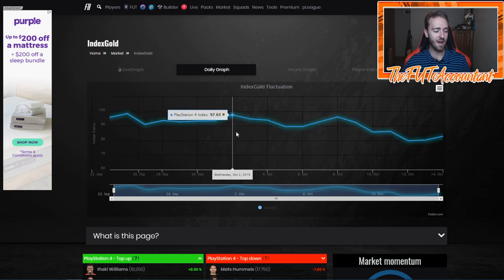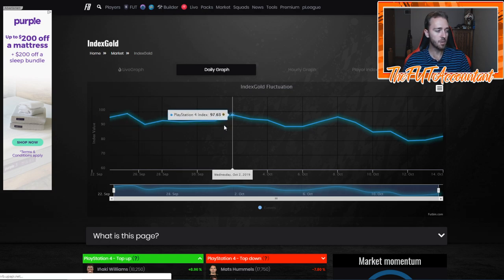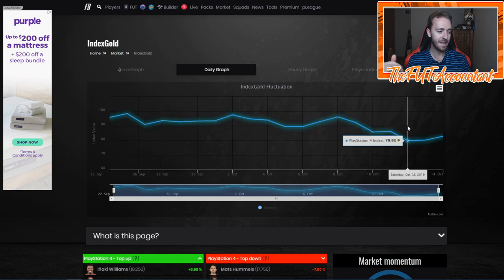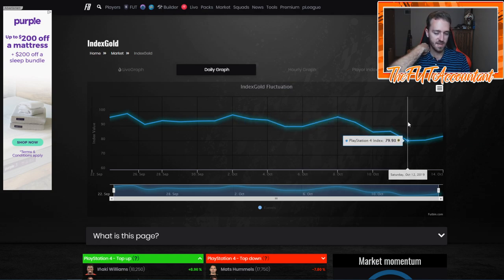As you can see here, this is a graph of the FIFA Ultimate Team market since the game came out September 23rd. The lowest point we've ever had in this game was during EA access — actually the day before early access was literally the highest point of the market. Just this past weekend on Saturday and Sunday, we hit the very lowest point on the game in terms of the index gold market, gold cards specifically.